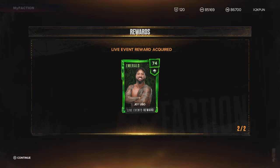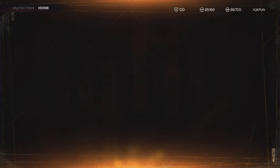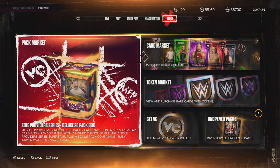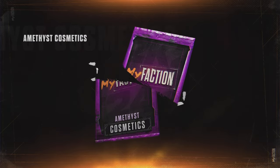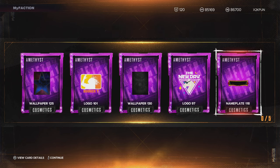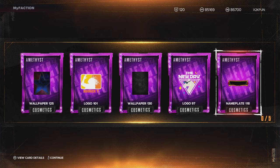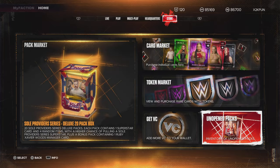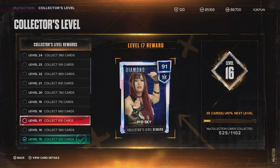And here we get an Emerald Vainy Veth Jey Uso — that should give us that one card we need and now we'll reach Collector Level 15 on our account. Let's go! So now I'm going to show you what this Amethyst Cosmetic pack looks like. The first Amethyst Cosmetic pack, the first Amethyst Cosmetic added to our collection. Those five cards count towards our Collector Level, and now we are closing in on Diamond Eoskai — the first Diamond of the game.